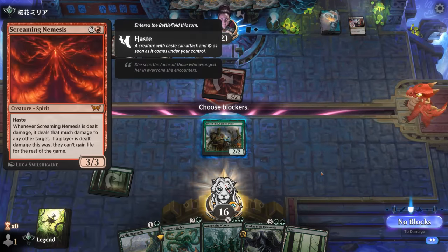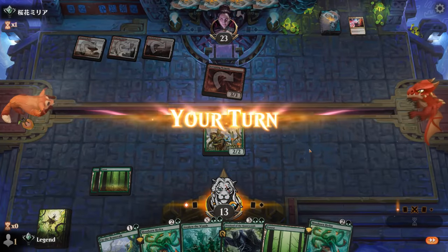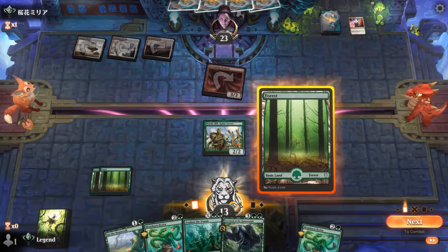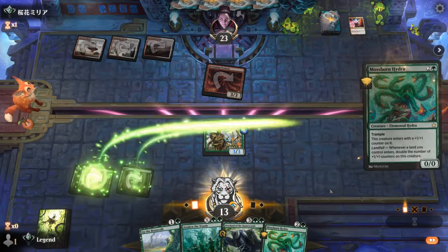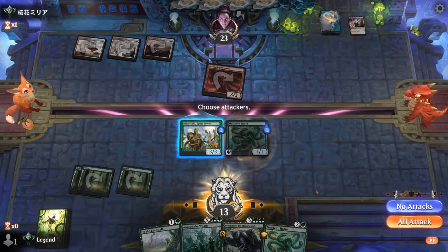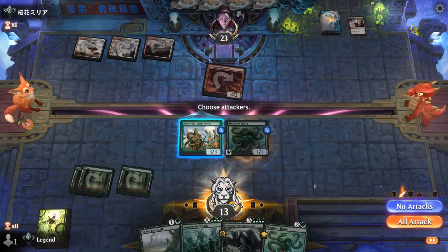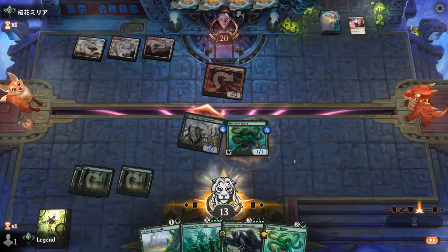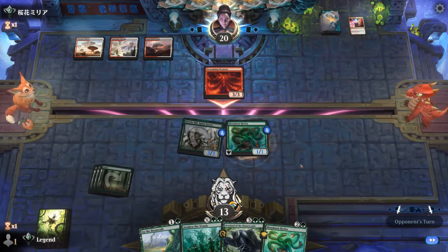A Screaming Nemesis — that's a scary card. Hits us for three. Hydra it is, I guess. Counter on Bill for now. Are we trying to straight-up outrace the Nemesis, or do we keep Bill back to block? Bill would help out big time with growing the Hydra. So maybe I do try to race here.